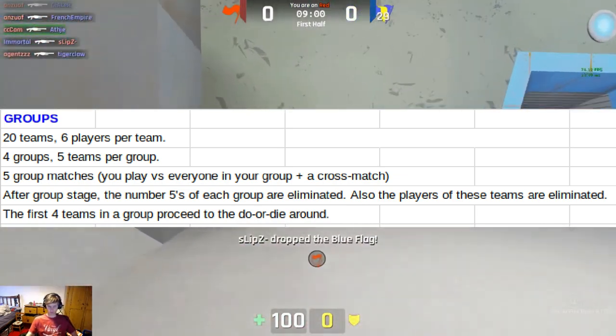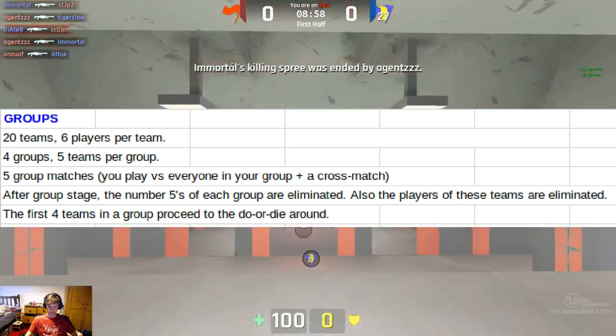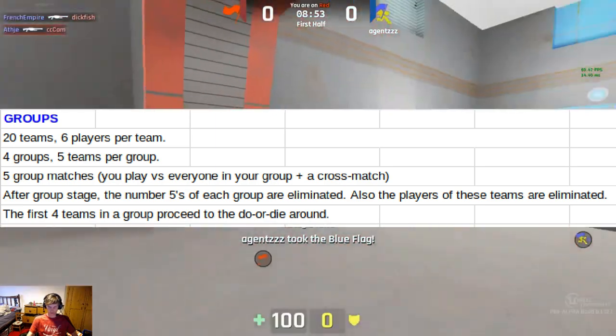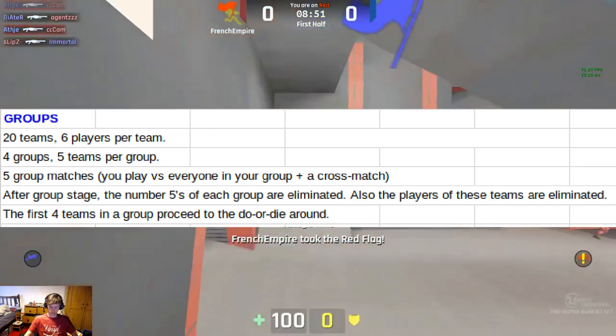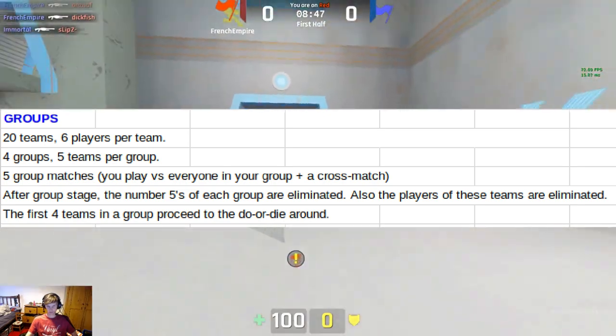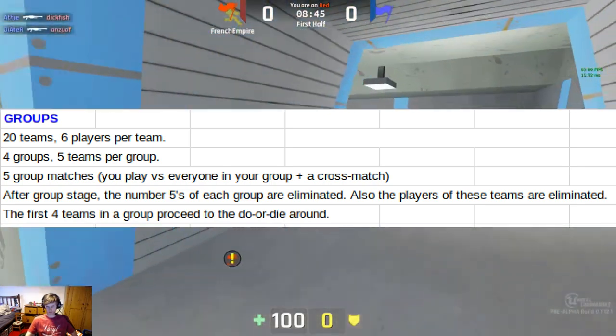There's going to be five group matches — you're going to play everyone in your group plus a cross match. After the group stage, the number-five teams of each group are eliminated, and those players are eliminated. So if you get eliminated, you can't be picked up by another team.